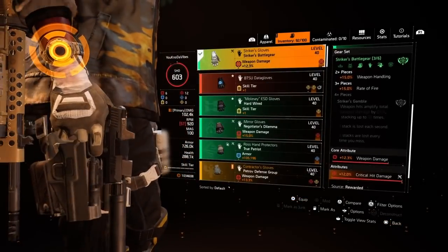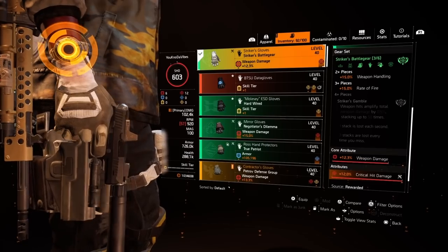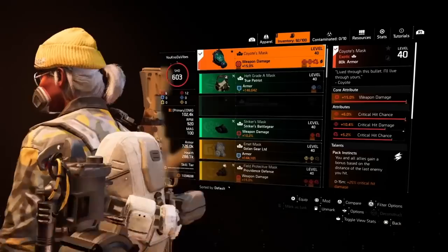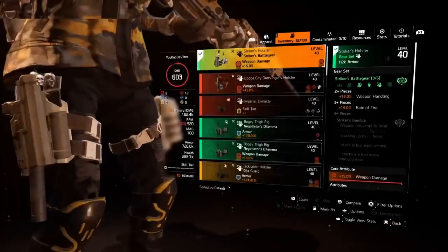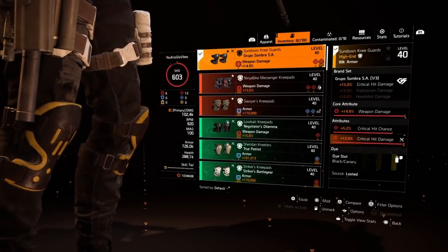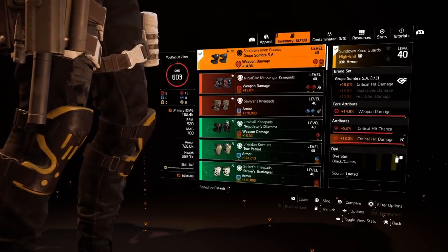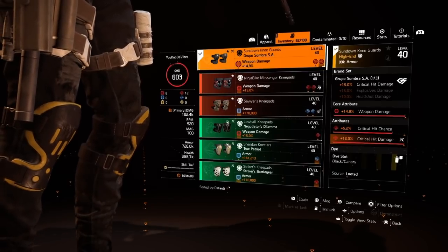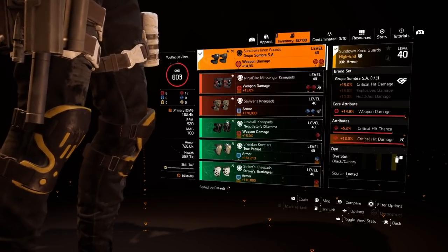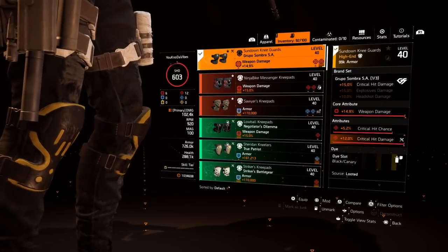On the gloves, I'm running 12% crit hit damage. Ideally, you want to have your core attributes at around 15% weapon damage on all pieces — I don't have 15% on every piece, but that's the goal. On the knees, I'm running a group on knees, because just from these knee pads alone I'm getting 27% crit hit damage, as well as 5.2% crit chance and weapon damage. These knees are very nice — this is close to god rolls, just a few points away.